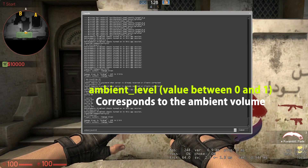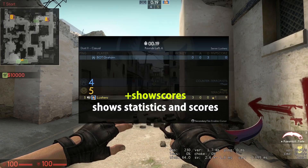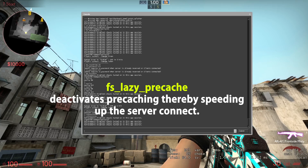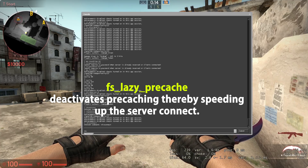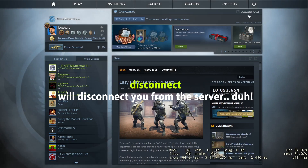ambient_level [value] corresponds to the ambient volume. showscores shows statistics and scores. fs_lazy_precache deactivates precaching, thereby speeding up the server connect. disconnect — this one is obvious. map de_dust2 will open a casual offline desired map like de_dust2.